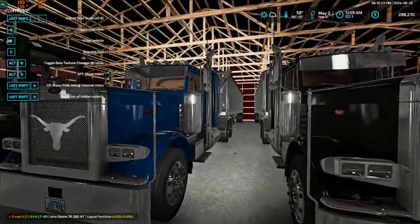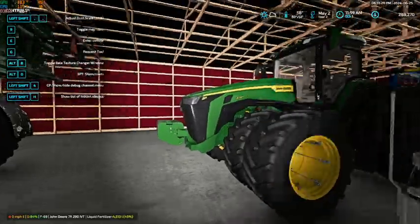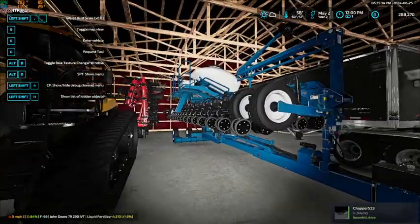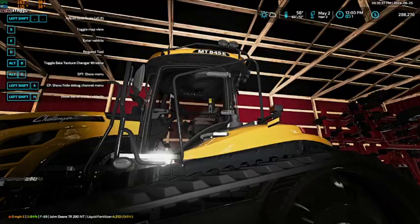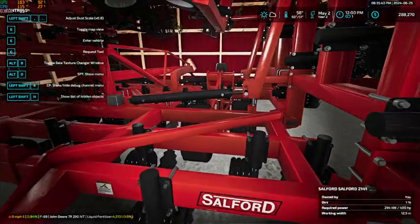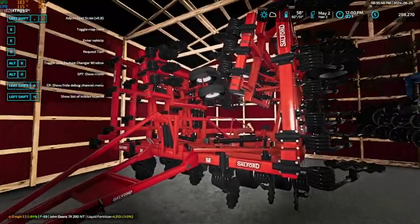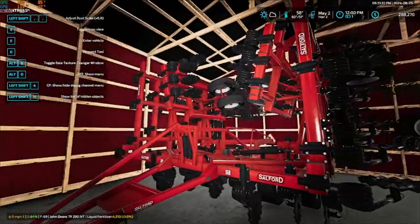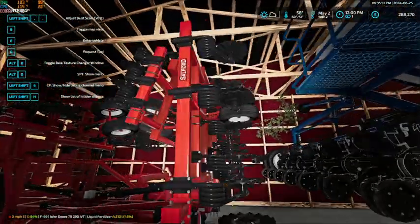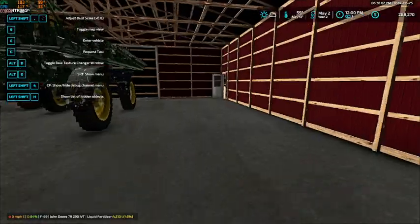We got two P379 flat tops — identical trucks, just one blue and one black. Then we got our 8R 370 with our Kinsey 3660 planner, Challenger MT845E hooked to our sulfur spreader — OS Farms is working on a sulfur pack but this isn't it. I found this one just googling; it's a conversion from 19 and I'm just going to use this one until his is done.